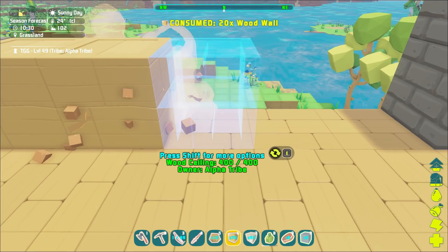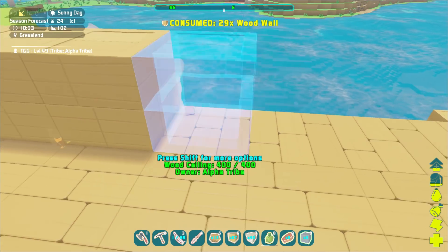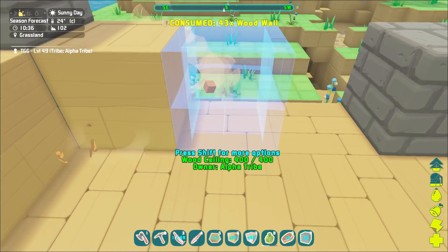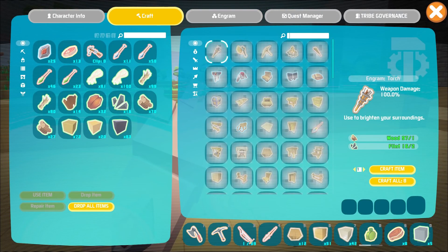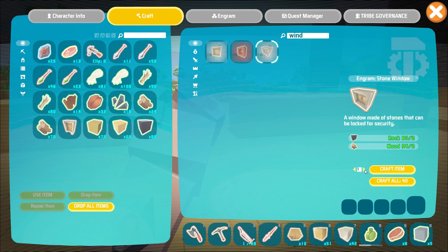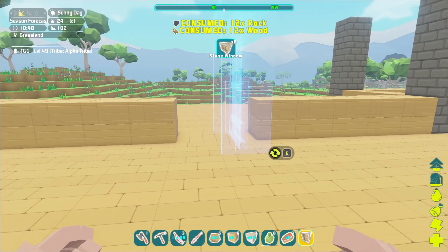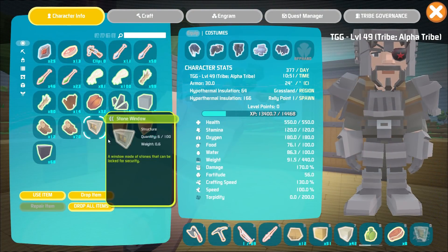I guess we'll want to put a couple windows up here too. We don't want an offshoot of the balcony on top over here — just the front I think is fine. All right, nice, so let's go ahead and craft a door and some windows. Let's do like six windows, see how that goes for us. Plop our door down here. All right, there we go — now where are those windows? Here they are.